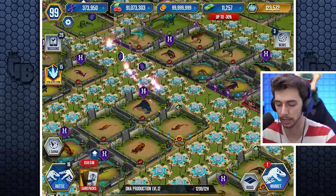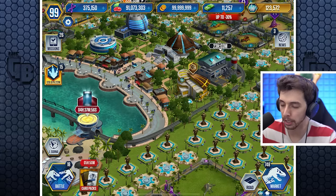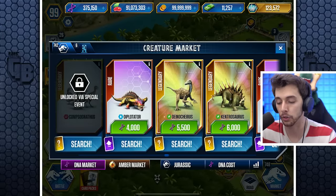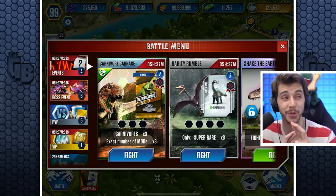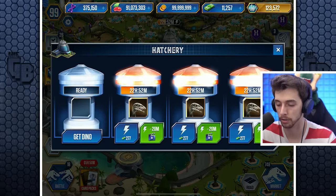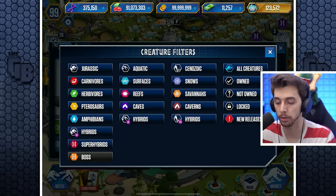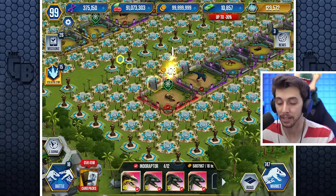Nothing new in the trade harbor. Over to Isla Sorna to check on our Compi — there it is. Buying another one is locked for now. I'm not sure if we'll need an event to unlock it, hopefully it's soon and not a year away. We used one of our instant hatches; in a week they'll reset, so may as well use them on creatures I actually need.